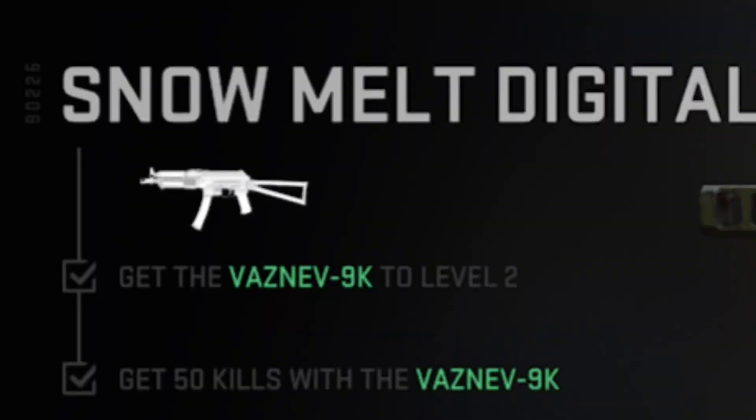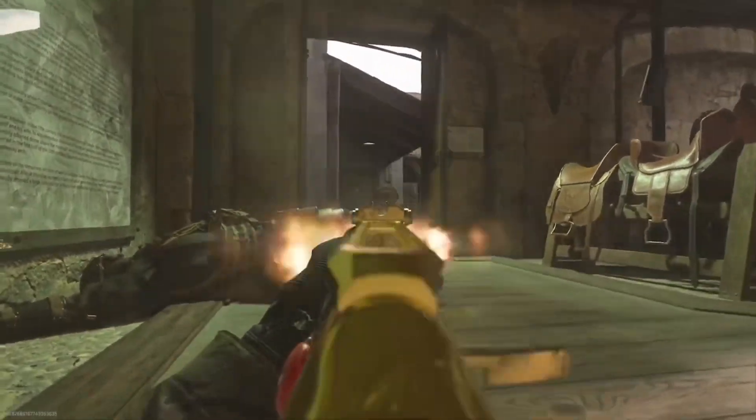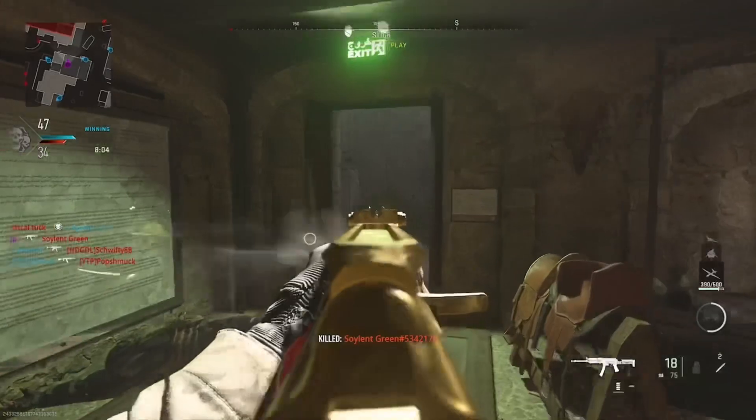So first you want to get the challenge for Snow Melt Digital, and that is unlocked at level two. That challenge is to get 50 kills using the gun — plain and simple. This will just happen naturally; 50 kills will take a couple of games and you don't even have to think about going for this one. You'll get it while you're leveling the gun up.